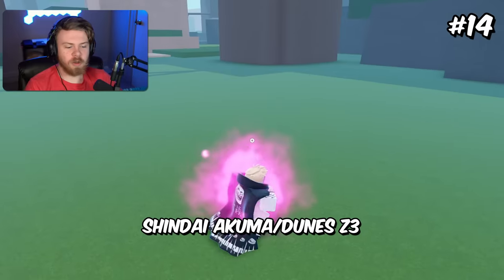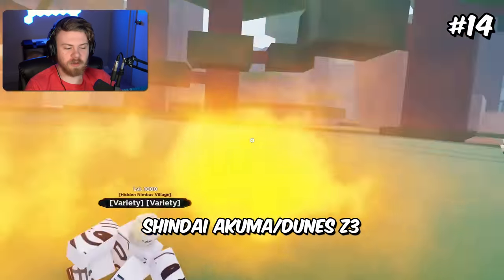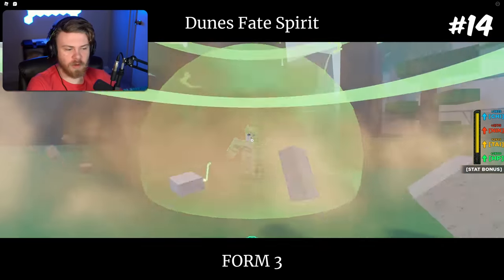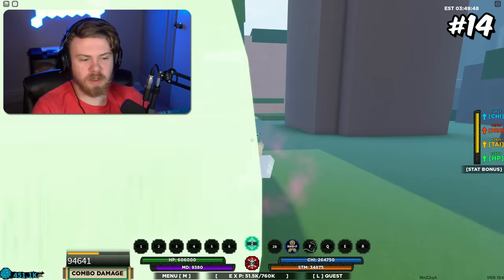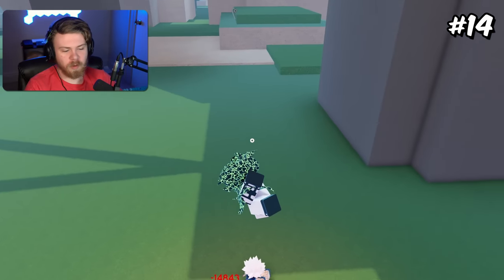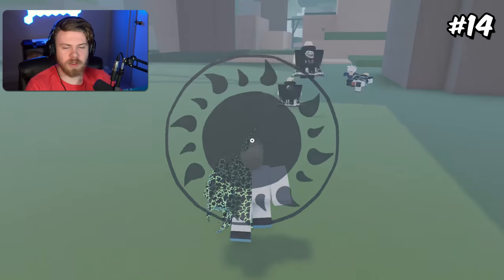Coming in at 14th place, it could be Shindai Akuma and Dunes Z3. The reason for this is because Shindai Akuma and Dunes Z3 actually go quite well together in the grand scheme of things. First of all, your stats will be massively increased from actual Dunes Z3. The weapon spec of Shindai Akuma — you could actually right mouse button into it, or you actually have a block breaker, which is Dunes Z3. There are a lot of weird interactions, but in general you will be quite well off using this mode fusion.